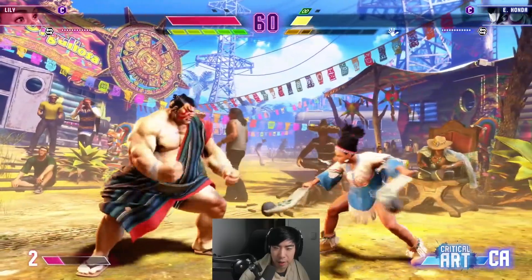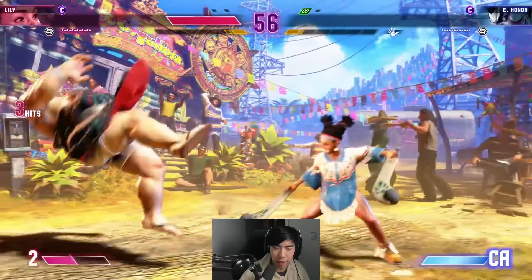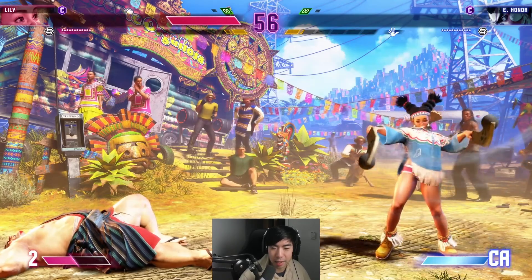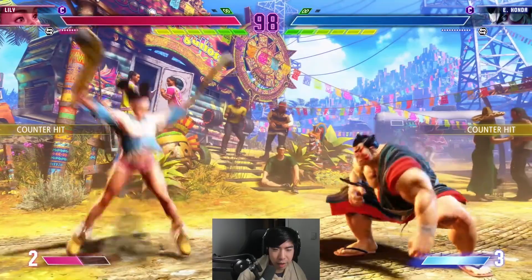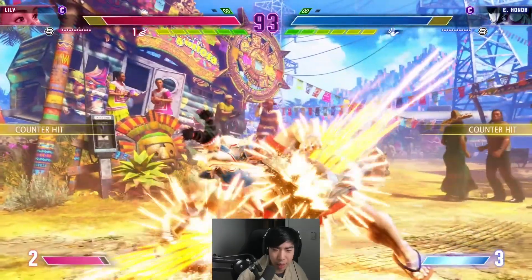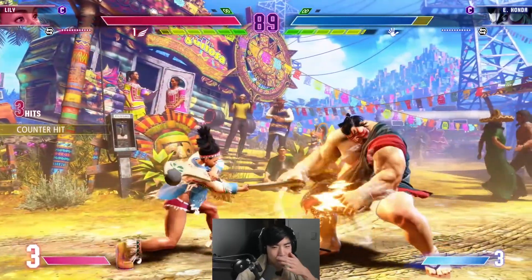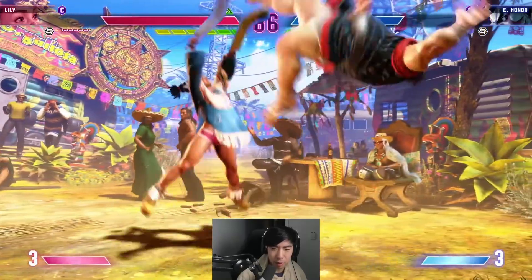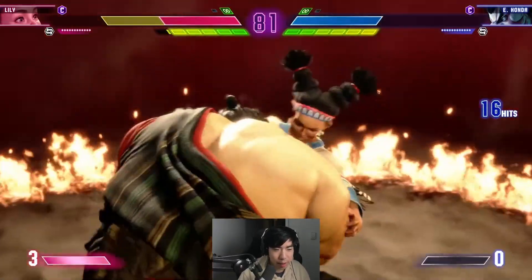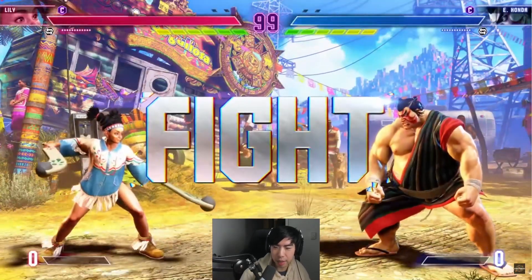That seems to be her basic game plan — get the charge-ups, get in there, and make that guess. Being a simple character doesn't mean she's not interesting; her neutral game is going to be a lot of fun with her buttons, and managing those stocks for the condor wind will be very important. We haven't seen her level two yet — I wonder if that just powers up all of her moves for a set time. For Lily fans, she seems like a very interesting character, and I'm definitely interested in playing her too.